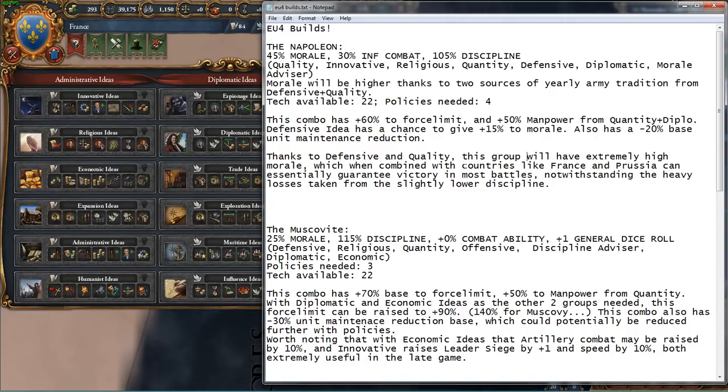Let's start with the Napoleon. I call this one the Napoleon because it's very much a build you might take if you're France, or if you just want really high morale. As we can see, it has a total of a 45% morale boost.